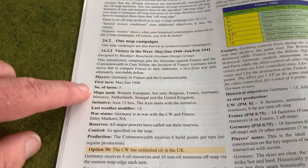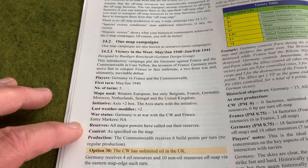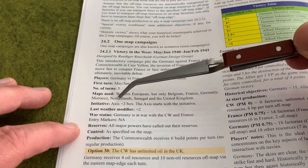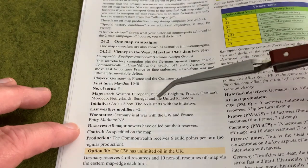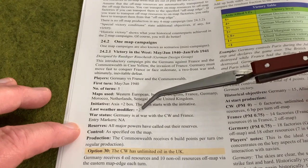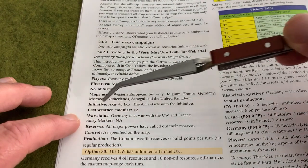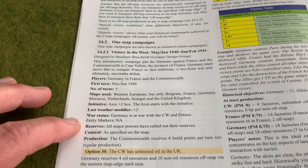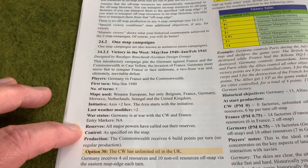It also gives you several other bits of information that you're going to need in the setup process. For instance, it will tell you where the initiative marker goes - in this case it's going to be on the Axis plus 2 box, and the Axis starts with the initiative. It tells you what the last weather modifier was - plus 2 to the weather rule. And it gives you the war status, so we know that Germany is at war with the Commonwealth and France, and entry markers for the United States are not used in this particular scenario. All major powers have called out their reserves.